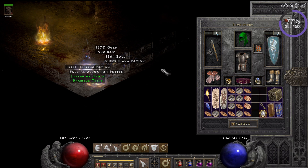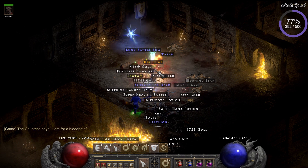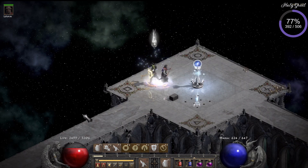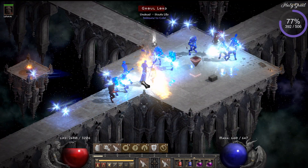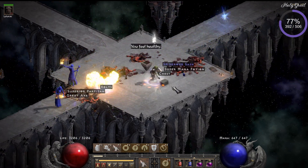Next up I find more gloves — the Laying of Hands, really much used, but I already have a couple of those. Then the Countess drops me a Hel rune, and the reason I put that in is that I cube them up. Hel is the lowest rune I pick up.